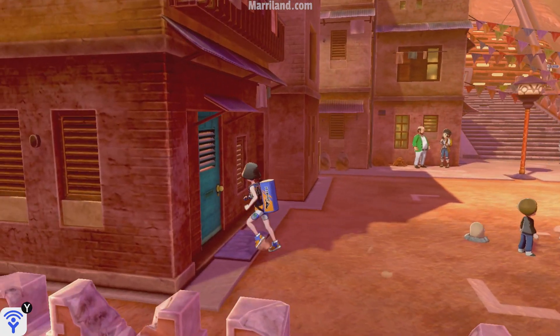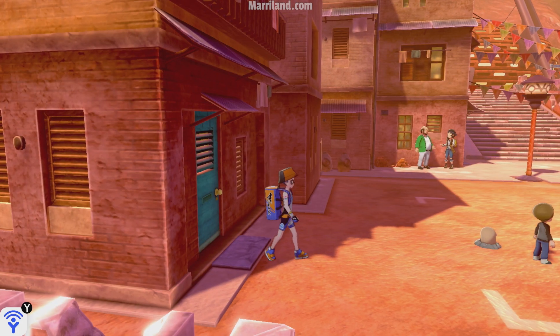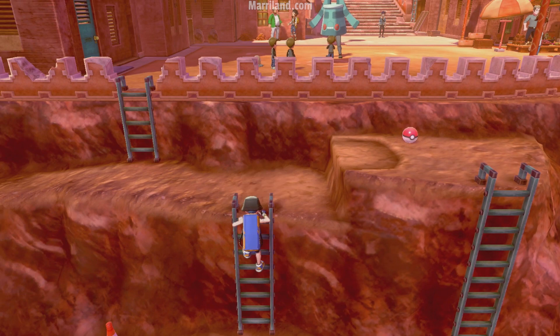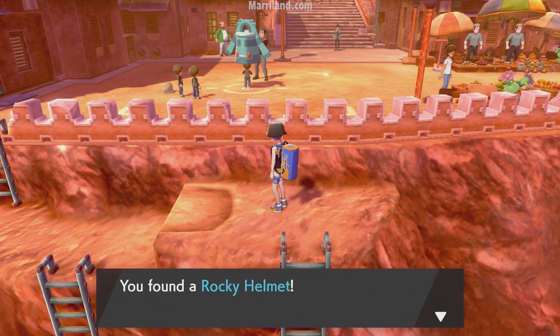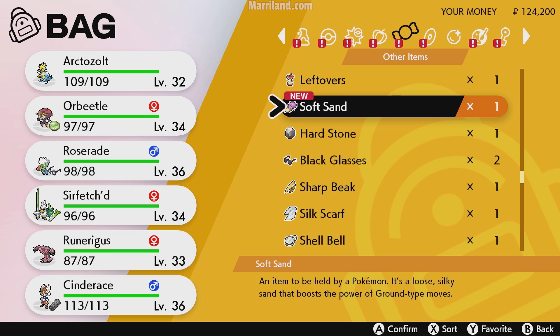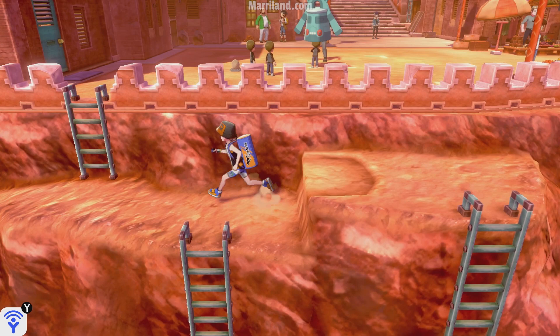There's kind of a lot going on in town. It's not really that exciting of a town, but it's kind of neat looking. There are a lot of items you can pick up here. Down this ladder you'll find some traffic cones and also three rare bones, which can be sold for some money. And then there is a Rocky Helmet — a very useful held item. Whenever a Pokemon is struck by a contact move, the attacker takes quite a bit of damage as well. It's a good item to put on bulkier Pokemon.